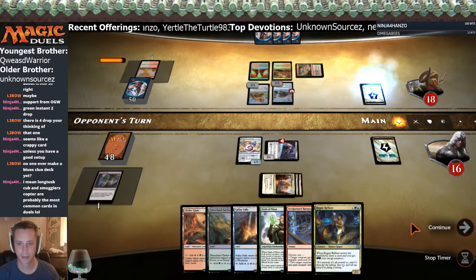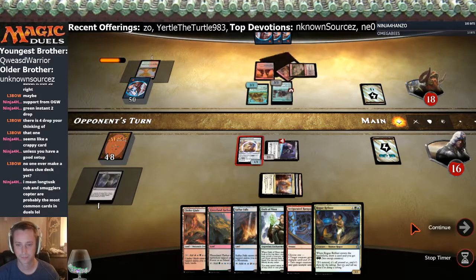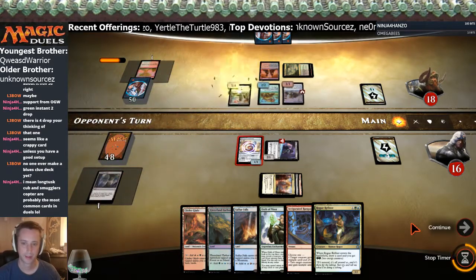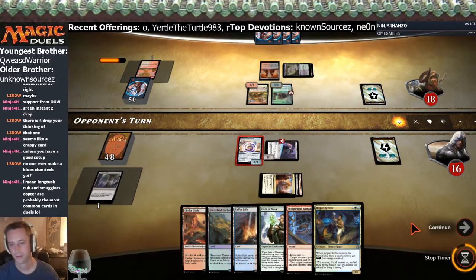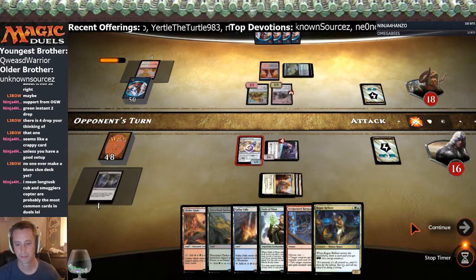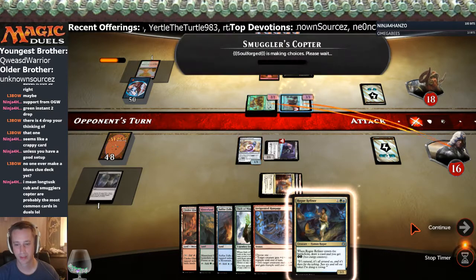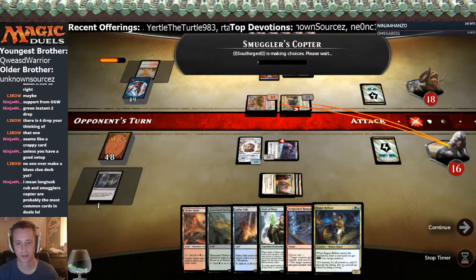If he plays it again then we know he's not going to Harness Lightning us. If he doesn't play it again, but we don't know — he could be searching for a land here. Okay, I like this, go for the pump. With Roger Finder we get two, but then we can't play the Rampage. That's the problem — we have to wait one more turn to go off on the Pummel.